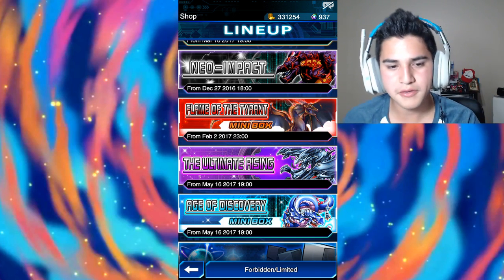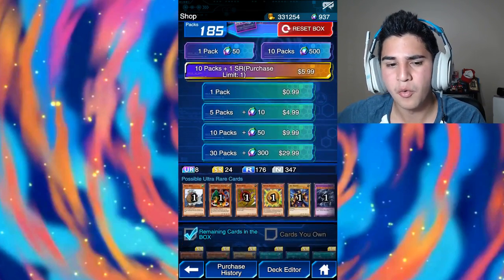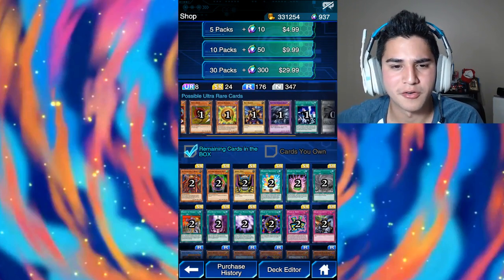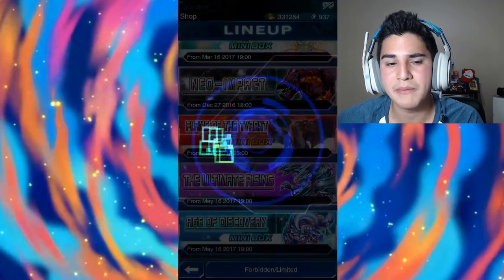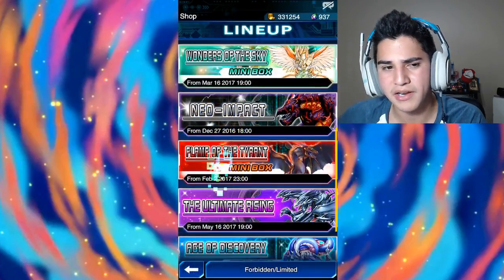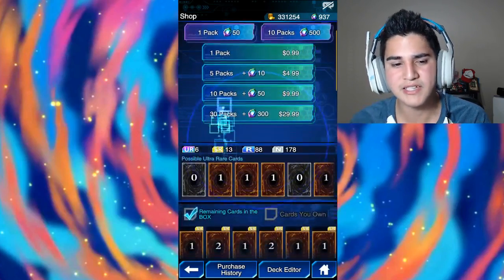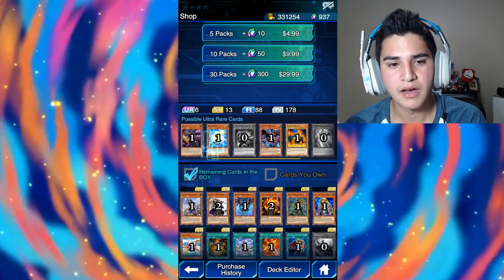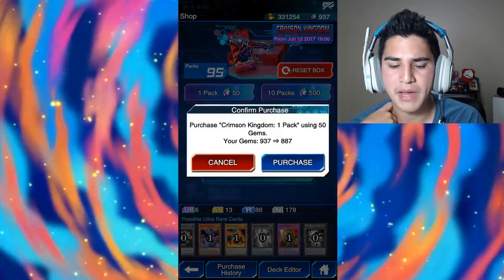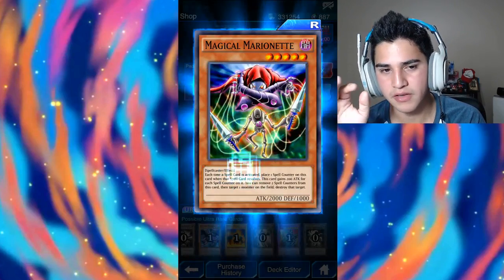My dog is chewing on the world's loudest bone. So what kind of packs do I want to open? I honestly don't even know what I want or need at this point — a third Order to Charge, a third Sphere Kuriboh. I could name a few things: another Tyrant Dragon, my third Legion, third Mirror Wall. Crimson Kingdom also eludes me. I want Vampire Lord, Red Eyes Wyvern. I don't have Blazing yet, or Dark Paladin. I think I'm going to open up at least five packs.